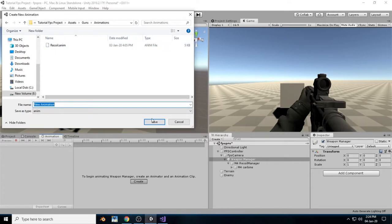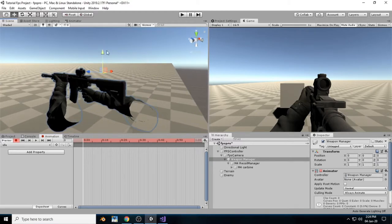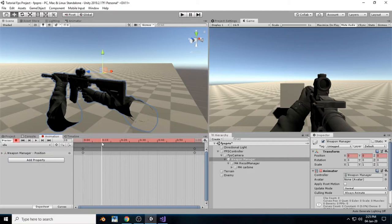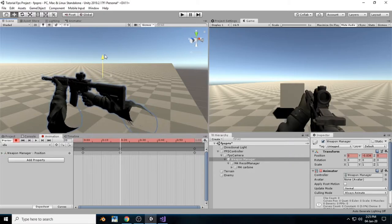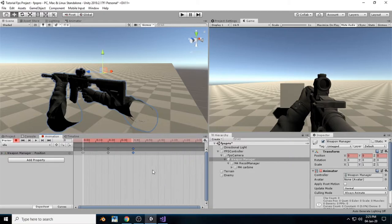Name the animation 'Walk' or 'Idle' — anything you want. I will create an idle animation which is a kind of breathing animation. First, add the properties for transform.position. Take the cursor forward and drag the gun down a little bit. Now zoom out the animation window by sliding the mouse wheel to slow it down. The animation looks good — this is pretty good for a breathing animation.